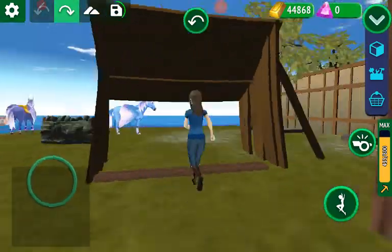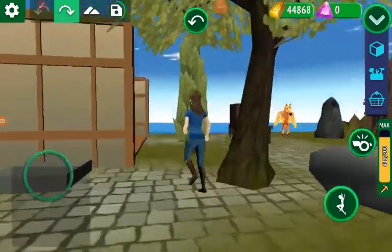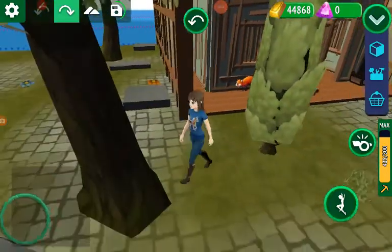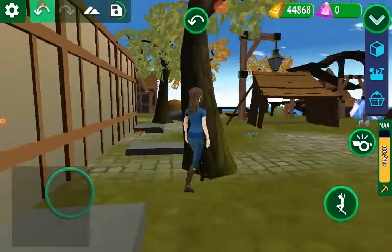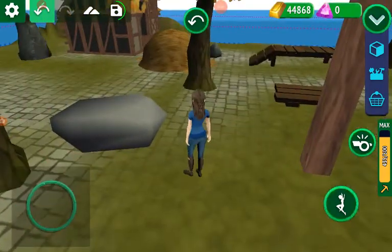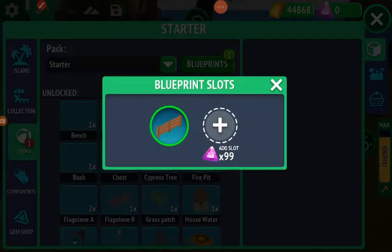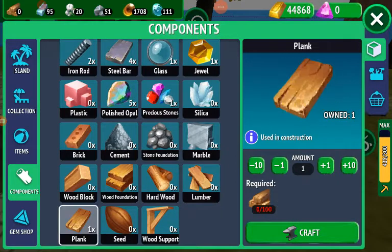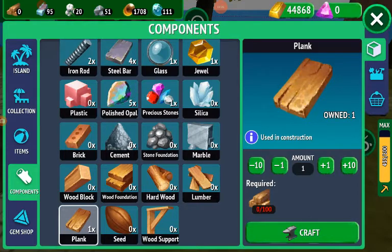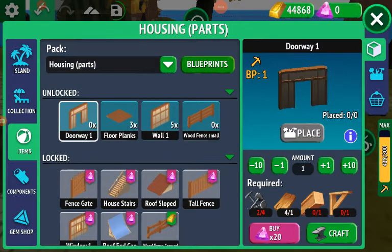I need to hit the spin - I just need to craft some more planks. It scared me. I need a lot more wood. I need a few more. I have no doorways because it's going to take me forever to craft. That fence takes way too much - same with that tall fence, the slope, and the staircase.